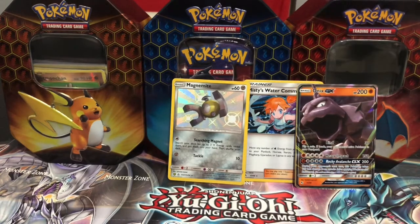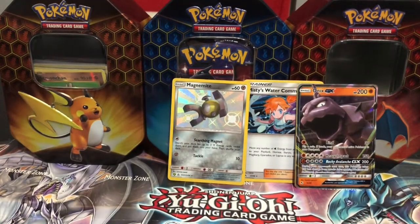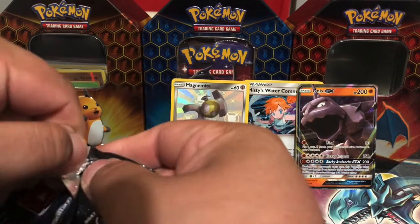Let me know if y'all want an Onix in the comments below. Also let me know what other set y'all want me to try to get and open. I like keeping these tins — I could put all the loose cards in there, or just put special cards in there.